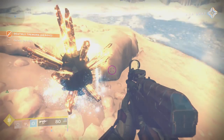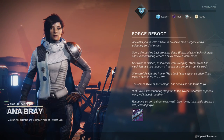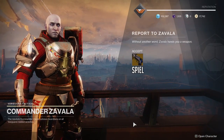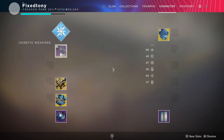After that, go speak to Ana Bray, and then after that, go speak to Zavala. She'll tell you that you did good, go speak to Zavala. After you speak to Zavala, he'll give you his whole spiel — I won't spoil it because I want you to hear it for yourselves. But after that, you get the weapon.